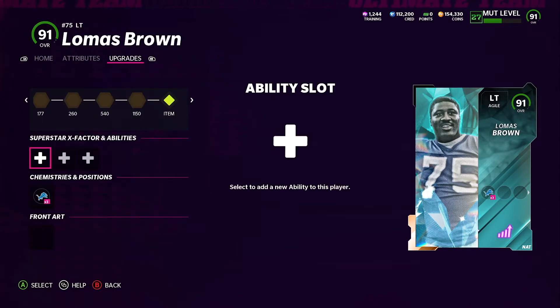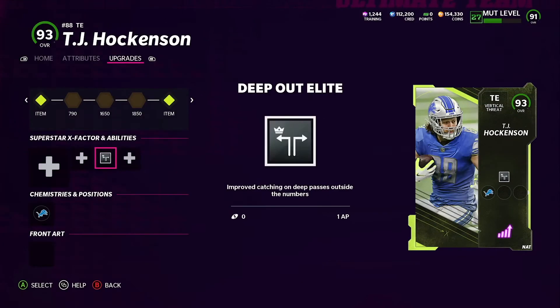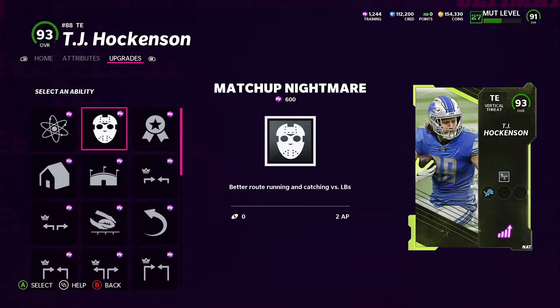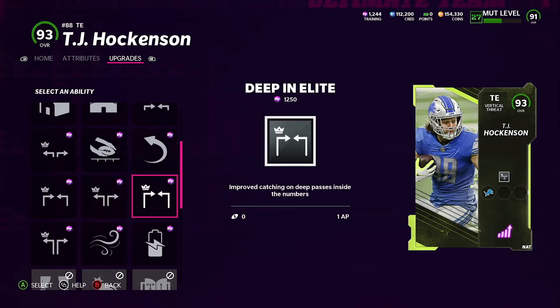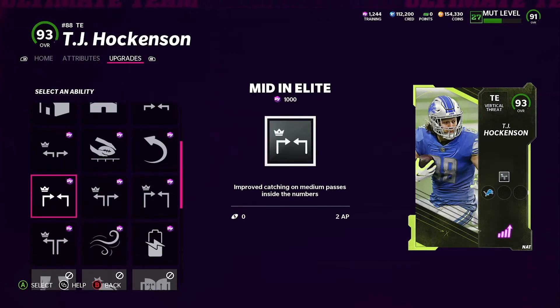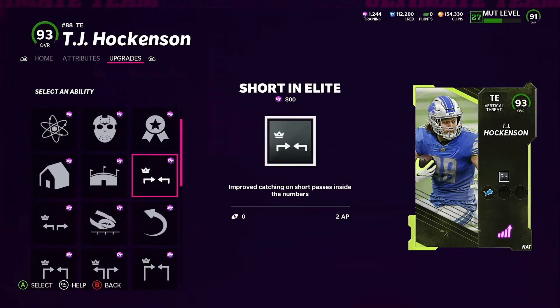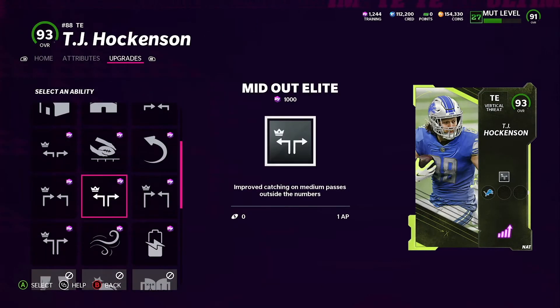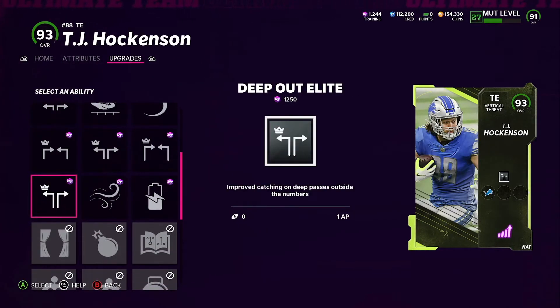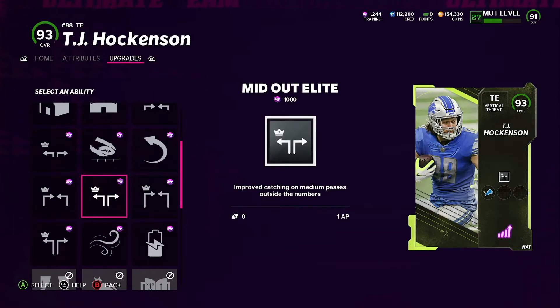On your tight end, a good ability would be Tight End Apprentice if your quarterback doesn't have Hot Rod Master. Besides that I'd say Matchup Nightmare, Mid Out Elite, and Deep Out Elite. I run Mid and Deep Out Elite, so I'd sell the others if you know you can throw deep and your tight end gets open a lot. Pay attention to AP cost — Mid Out Elite is one AP where Mid and Elite is two, so check your tight end's archetype because some slots give it cheaper.